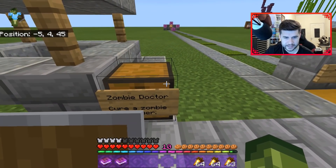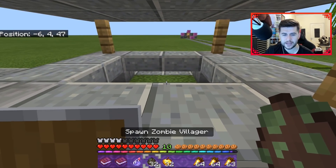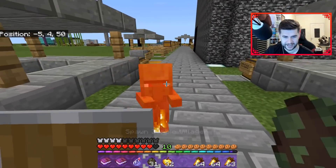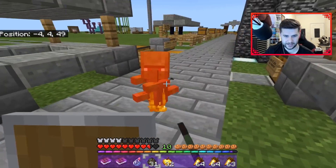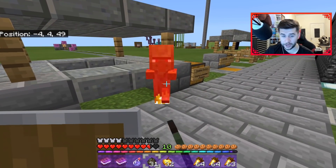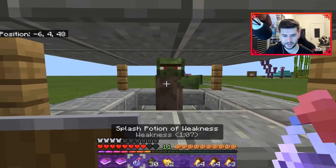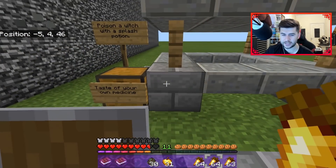Kill that one. This one is zombie doctor - cure a zombified villager. We summoned a baby one. Some of them you are going to need to hold or have golden apples, or even these, because some of these start to get a little bit difficult.